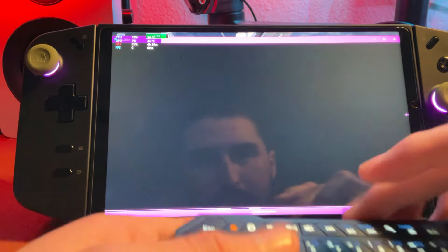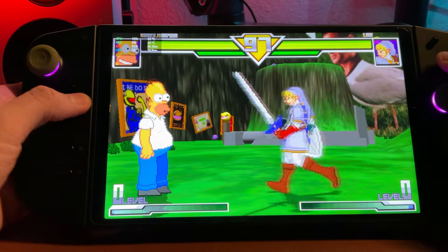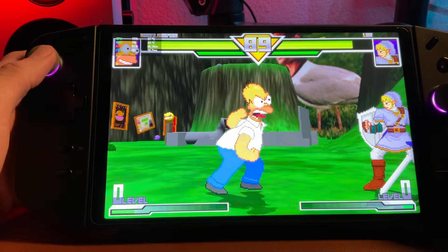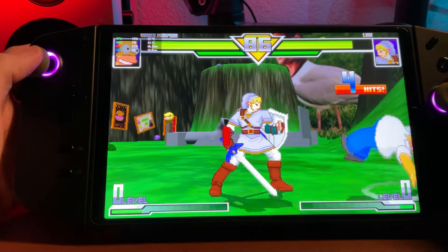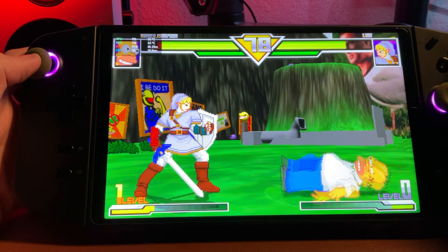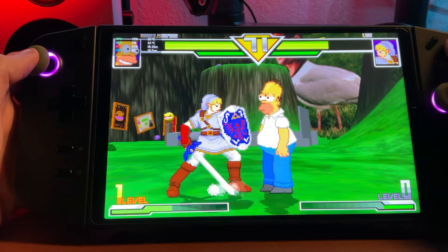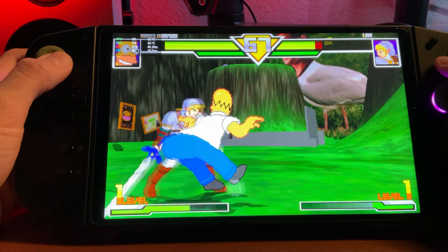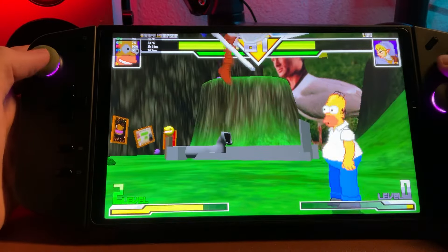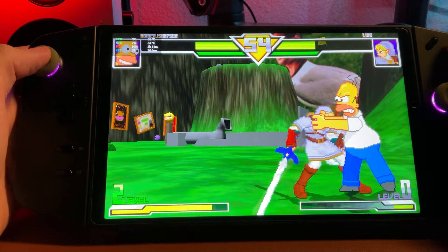Alright, we got Homer against Link — let's run it. To get full screen, double tap doesn't work, but if you hit Enter you can get full screen. The left trigger and right trigger are his special moves. Link is messing me up though. I think the special would be the left trigger or right trigger — C and Z for the keys.